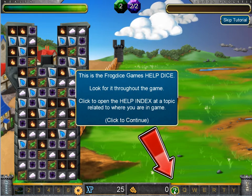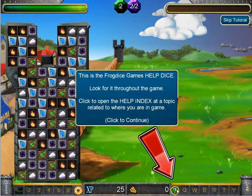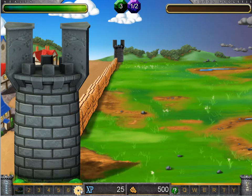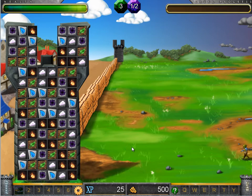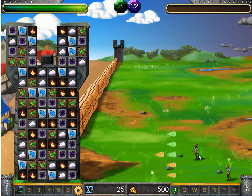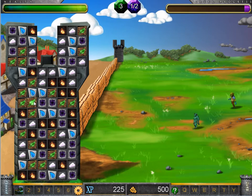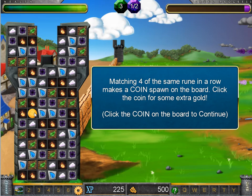The help dice is on every screen in the game, and when you click on it, it pulls up a help menu with information related to where you are. You've also got the options menu if you want to tweak those options I showed you. The way the game works basically is you make matches here to send out magic bolts, and the magic bolts then defeat the enemies. They're trying to break your wall and get to your kingdom.